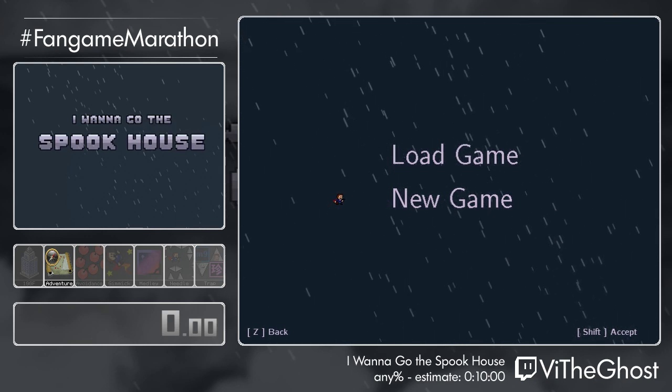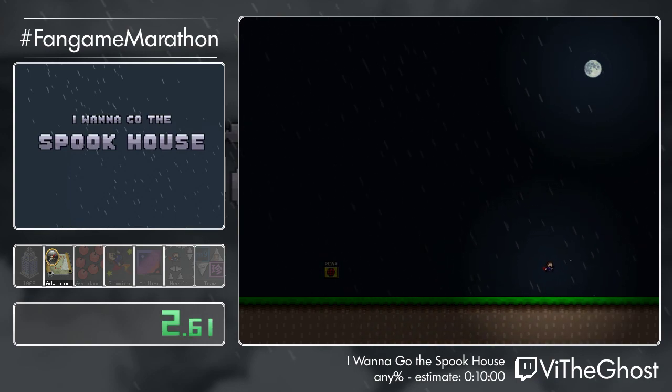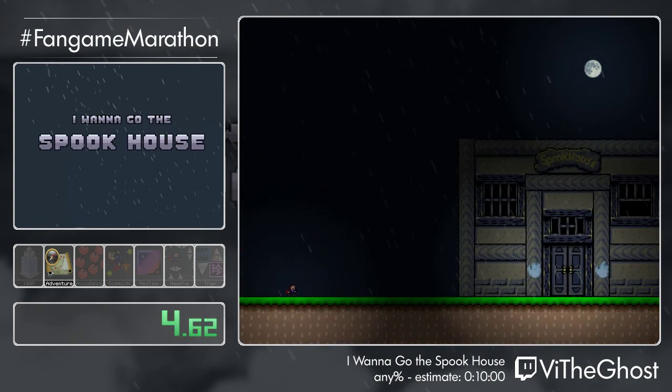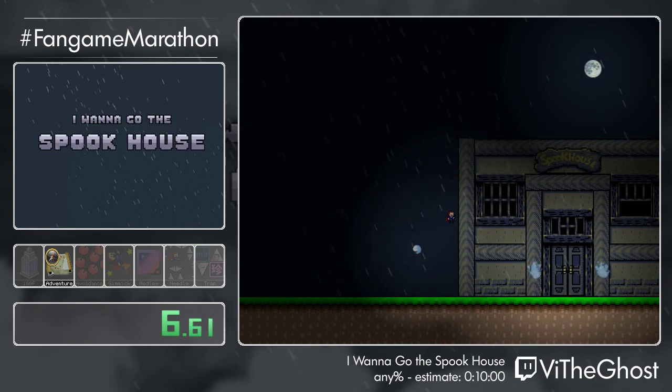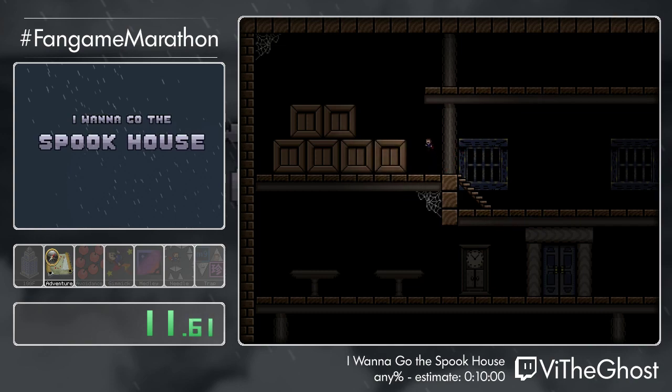Three, two, one, go. Hello, my name is V — Victoria, V the Ghost, whatever you want to call me. And this is a game called I Wanna Go to the Spook House. It's by Cephalos with the help of Patrick.